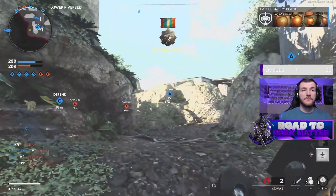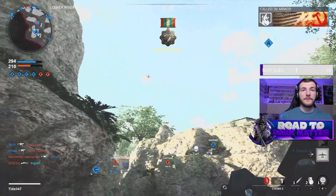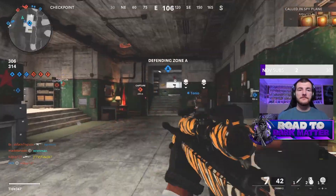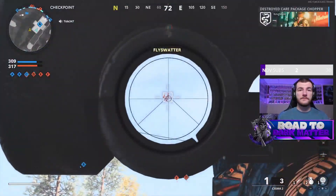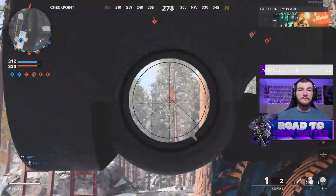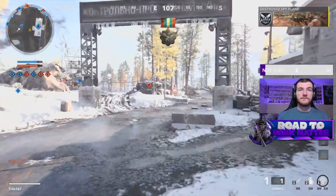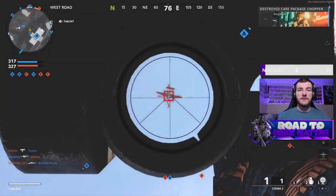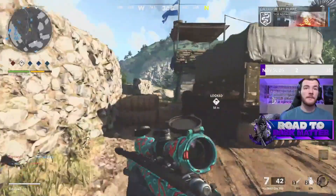This was the very first weapon I went for gold on, and I would highly recommend you get this one out of the way as soon as possible, because it very well may be the hardest weapon to unlock gold on in the entire game, and it is only going to get harder the longer you wait. There are three different categories of camos to unlock on this weapon: aerial streaks, ground streaks, and infantry kills, so we'll be breaking them down by category.